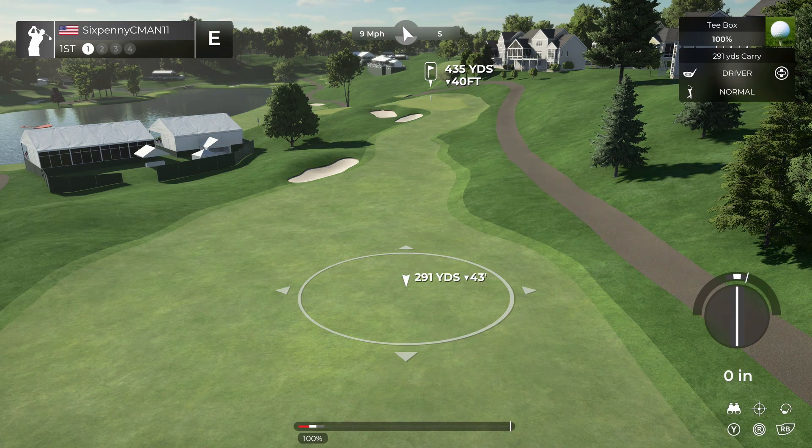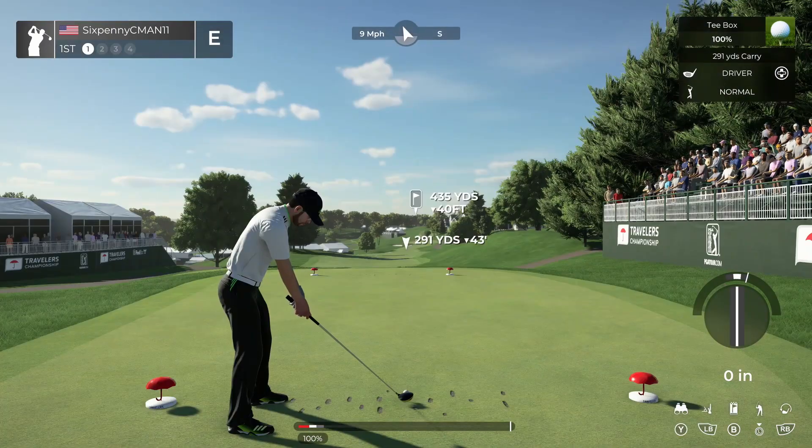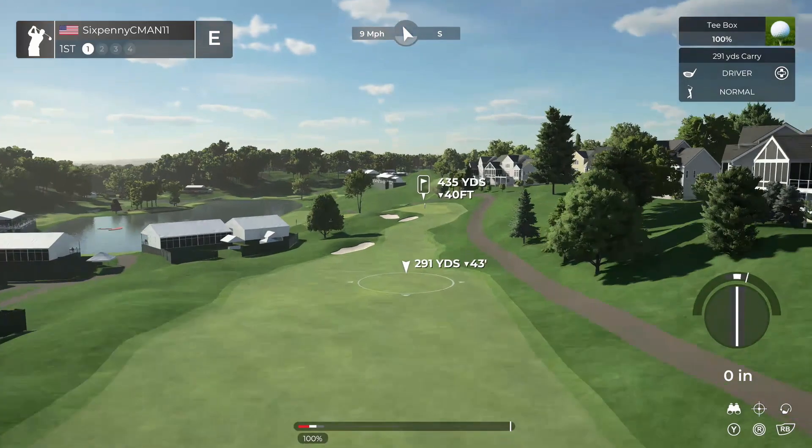So what does that mean? In general what I do with these numbers is divide that number by three. 43 divided by three is 14. If it's downhill, that means my ball is going to carry about 14 yards further. So I'm going to risk it on this shot — I'm going to try to hit it as straight as I can.